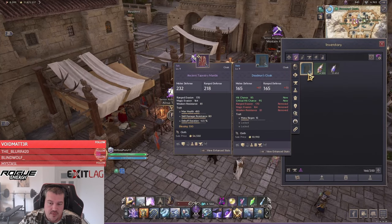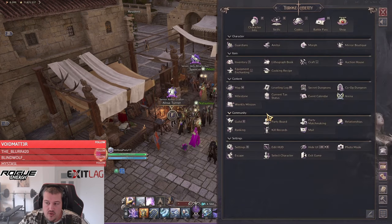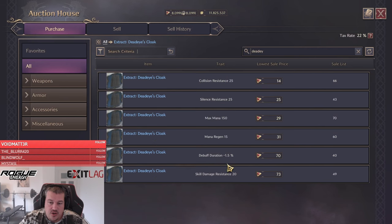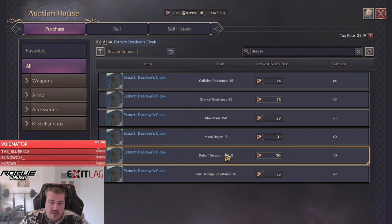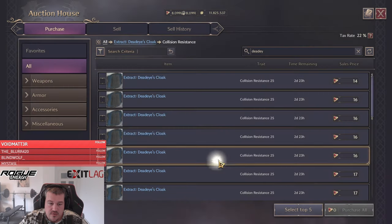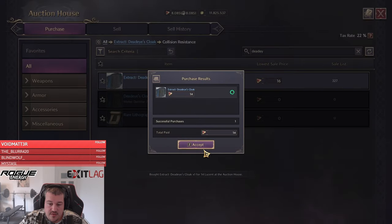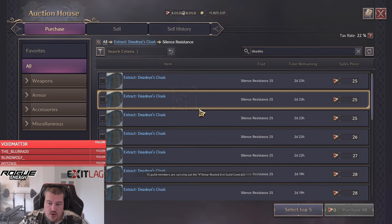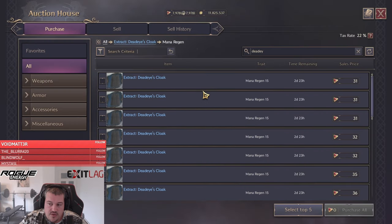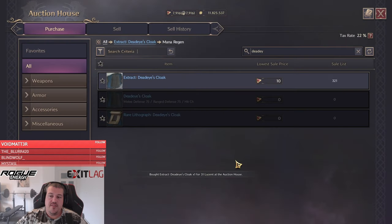We're going to the auction house and going to the extract of that cloak, then picking the cheapest versions. We're buying collision resistance for a couple of lucent, then buying three pieces of silence resistance, and then mana regen twice.